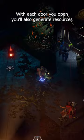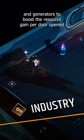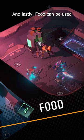With each door you open, you'll also generate resources, and you're going to need a lot of these if you want to make it out of the station alive. Industry allows you to build turrets and generators — turrets to fend off monsters, and generators to boost the resource gain per door opened. Science allows you to research fancy new turrets, and lastly, food can be used to buff up your heroes with upgrades and buy medkits for healing. All right, Rookie, time to show us what you're made of.